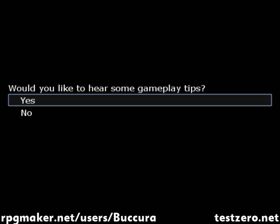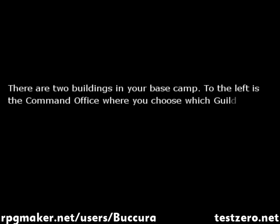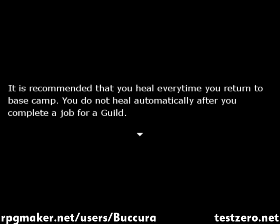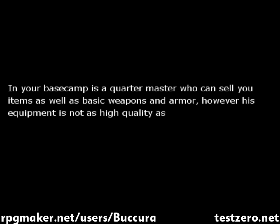Would you like to hear some gameplay tips? Sure, why not? As a paladin, you have the ability to cast healing magic, and the effects of potions when you use them is double. There are two buildings in your base camp. To the left is the command office where you can choose which guild to go to, and to the right is the barracks where you can rest and heal. It is recommended that you heal every time you return to base camp. You do not heal automatically after you complete a job for a guild. In your base camp is a quartermaster who can sell you items as well as basic weapons and armor. However, his equipment is not as high quality as what the Fighter's Guild can provide.